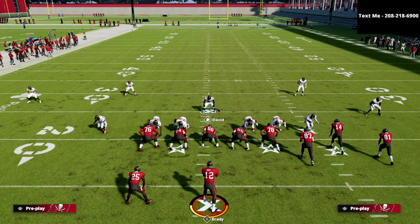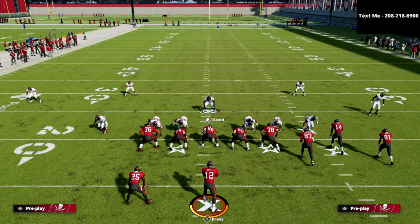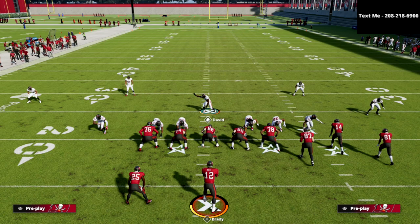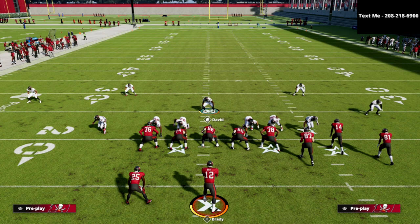One more thing before we go — we decided to break this blitz down against about 5 or 6 different formations: trips tight end, U-trips, Bunch, compression sets, spread sets, and 5-wide sets. We'll show you how to use this blitz to have consistent pressure, forcing your opponent to throw the ball before they're ready. With the right adjustments behind it, you'll have one of the best defenses in Madden 22.